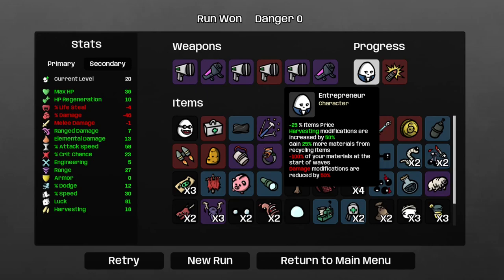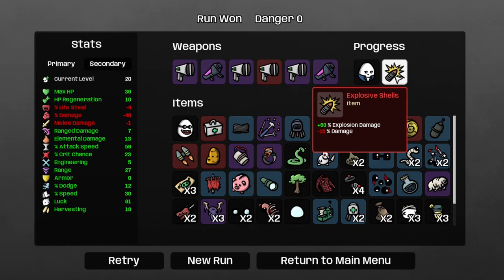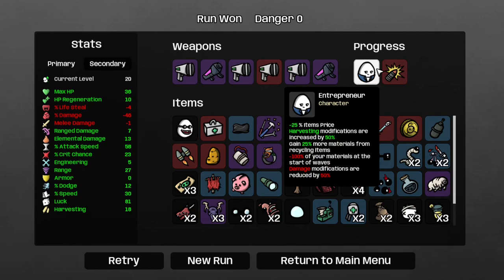It's funny how I can win runs on Danger Zero more often than on Danger Five. We've unlocked the entrepreneur and the explosive shells, which give plus 60% explosion damage and minus 15% damage, and you can get as many of them as you can find — fun to play around with, especially as the Artificer. The entrepreneur has minus 25% item price, harvesting modifications increased by 50%, gain 25% more materials from recycling items, minus 100% of your materials at the start of the wave, and armor modifications reduced by 50%.